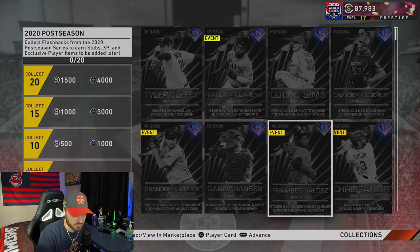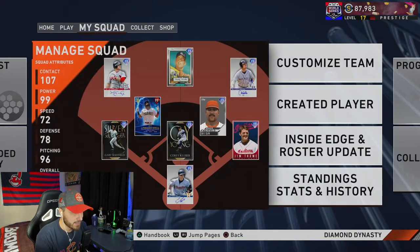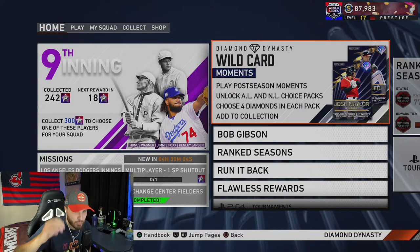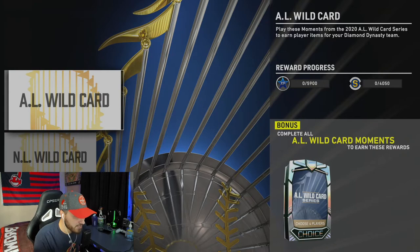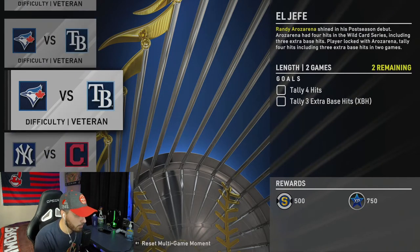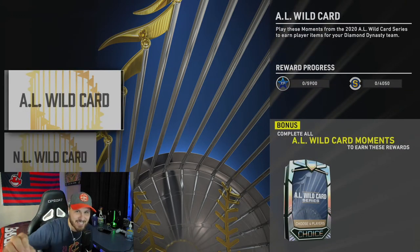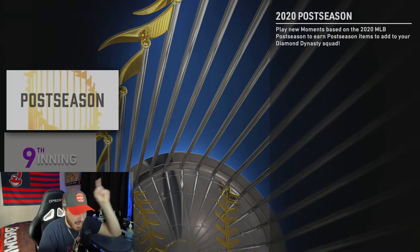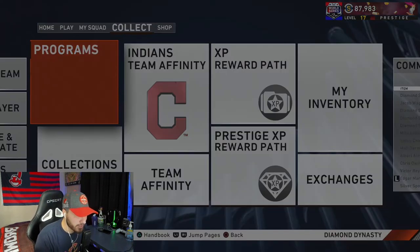Let's check out how you would acquire these cards. As you can see, you play postseason moments, unlock AL and NL choice packs, and choose four diamonds in each to add to the collection. They're going to give you eight diamonds for free as long as you grind out these moments. You go to postseason, you've got your AL and NL moments — there are only eight moments in each, so you do 16 total moments and you're getting eight diamonds to add to the collection.